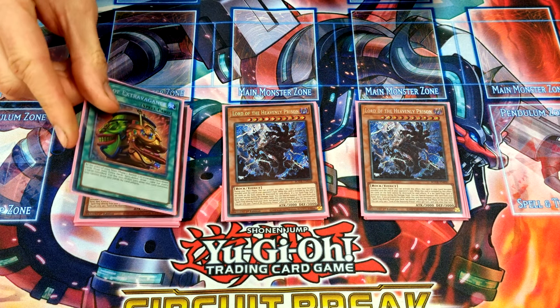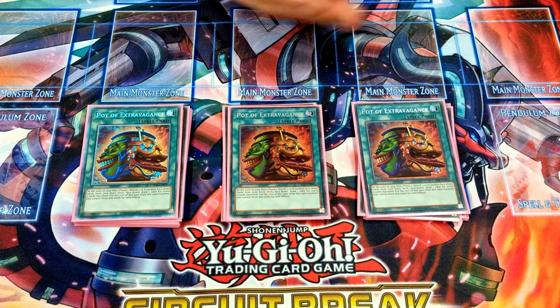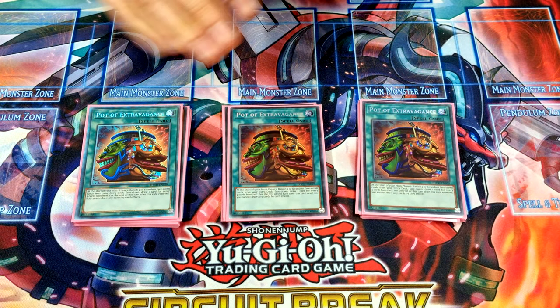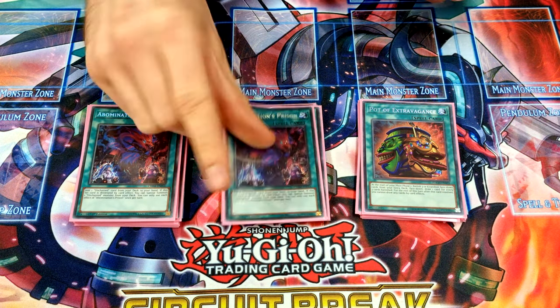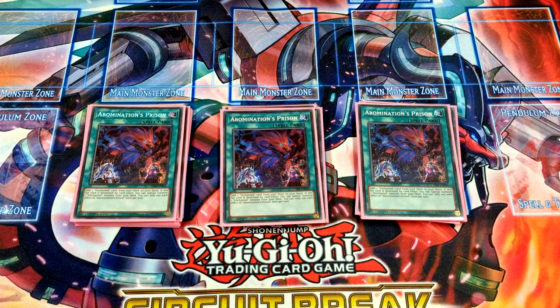For spells, it's only six cards: three Extravagance — I was playing Prosperity but switched because with Lord of the Heavenly Prison and more traps I just want to draw as many good cards as possible — and three Abomination's Prison to search.